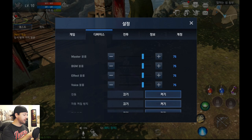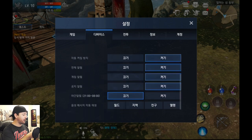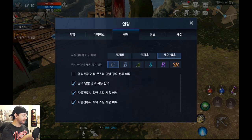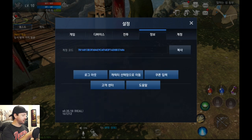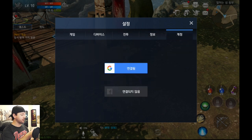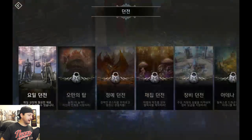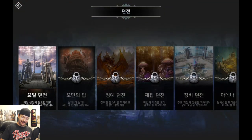Below that is probably the audio menu — I can see master, BGM, FX, and voice sliders. I'm not going through and translating all of this right now. There are some other sections I don't know what they are, and what looks like a social menu. There are just so many submenus to these menus that I can't do all of that right now.